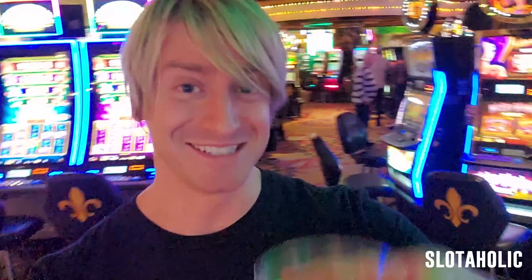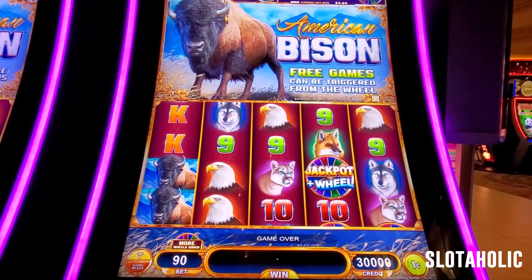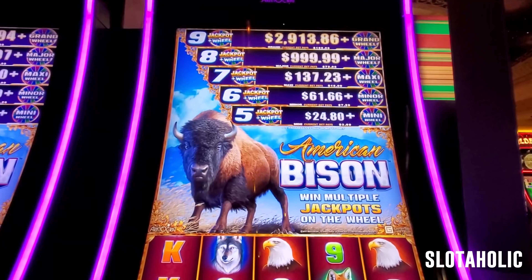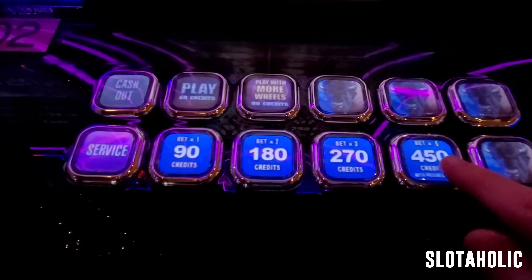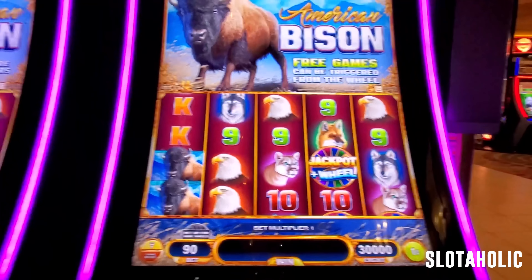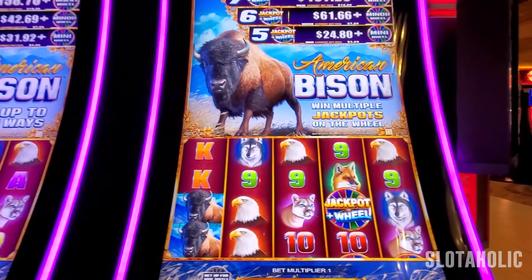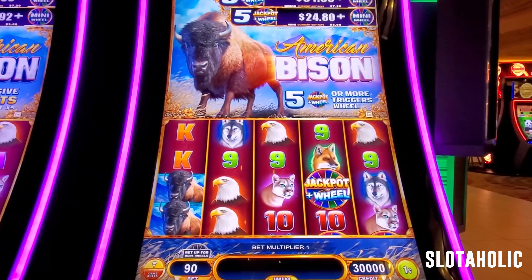It is time to zip, spin, and win! Let's check out American Bison — 100 spins with $300 into the machine. In order to win these progressives up top, you have to bet $3. There's also an additional bet for more wheels, which would be $4.50, but I always go with the $3 because I don't feel like you get more wheels — it seems like a sucker bet. You can win those progressives on $3, so why bet $4.50? This is 100 spins on American Bison by Aristocrat.